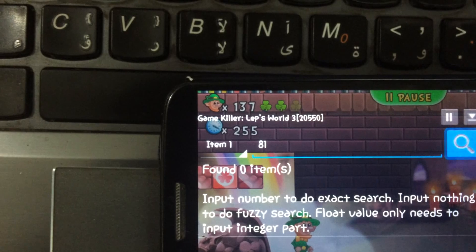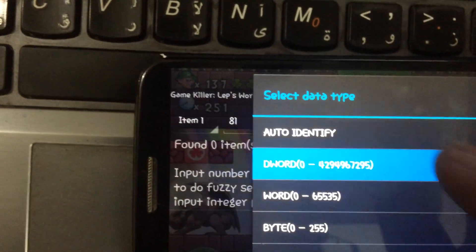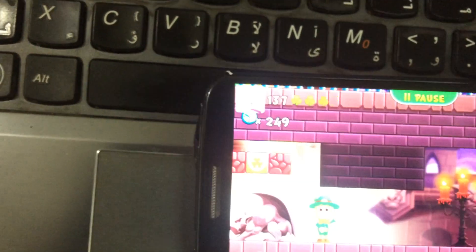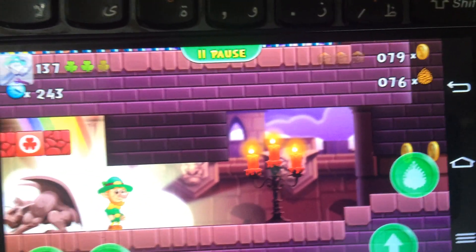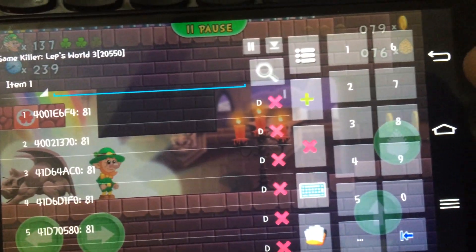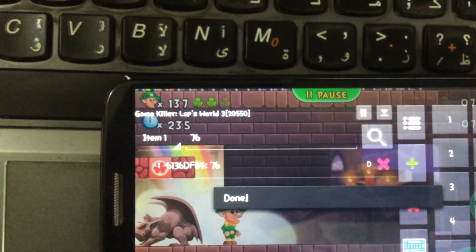Here's the search button. It will ask you to identify the type — I'll go for DWord. It will give you a lot of options. Now the value has changed to 76, so I will search for 76. Now I got one value.